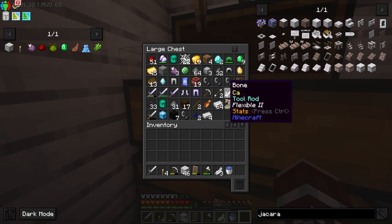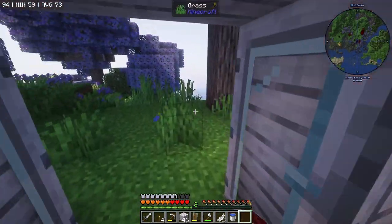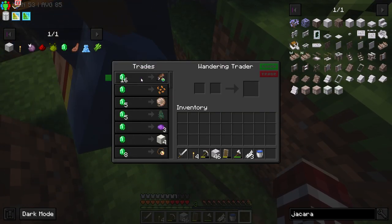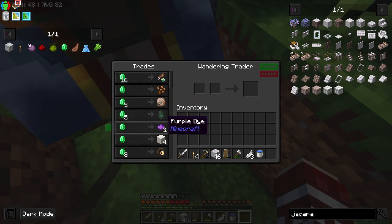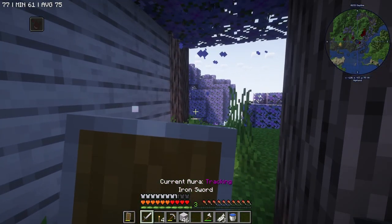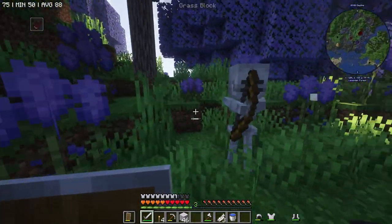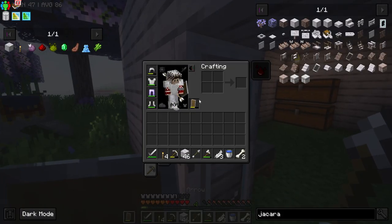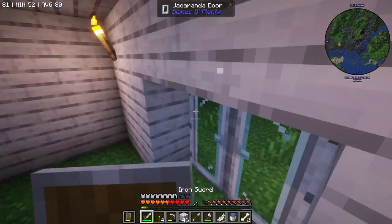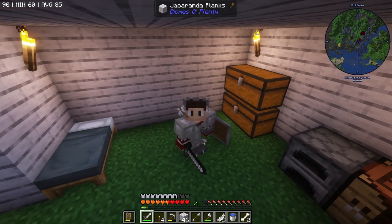We got a lot of iron which is very much needed, so I don't have to go caving for a little bit. We got some diamonds which I'll put to good use, and emeralds for trades. What's that? It's a wandering trader! What are your trades? Pathfinder's quill, tomato seeds - okay. I accidentally clicked something on my keyboard and I have no clue what I just clicked. But yeah, if you guys enjoyed this video let me know if you want to see more. You guys have a fantastic rest of your day - see you all later, goodbye!